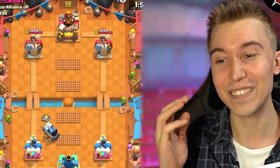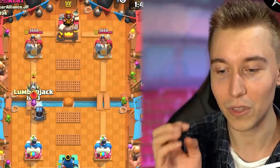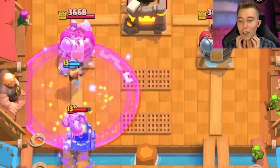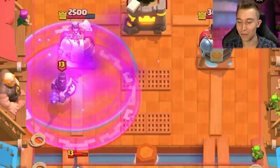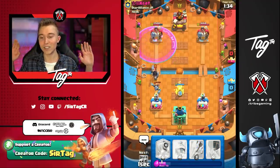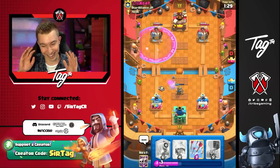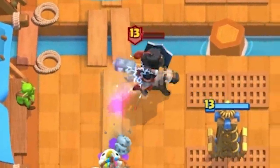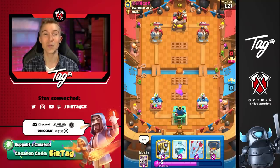If he had Zapped on top of the Skeleton Army, he would have felt real bad because then he would have not been able to Zap on top of the Sparky. Maybe we can Lumberjack here with Bats to finish this off. He's raging up his tower on defense, he is freaking out and I love this. Look at how good that Lumberjack has been. We just need a Tesla on top of the Dark Prince. The Dark Prince looked like he's going to go straight towards my tower for a second. It's gonna be a Sparky Rage deck from the looks of things.